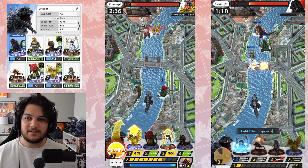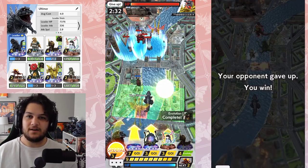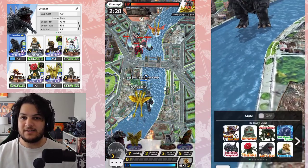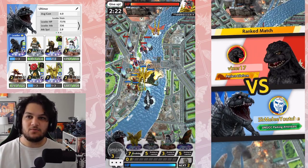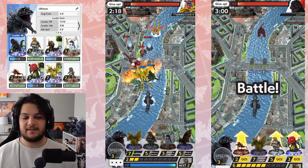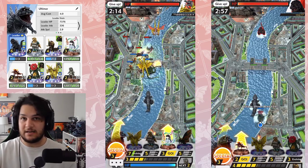Next is Kamacuras, and this is definitely the flex pick. I use Kamacuras to keep characters off my pre-evolutions or to distract other units during a big push. It's not a mandatory piece — you could swap it with something like Ebirah — but then you're running three or four evolution units. Kamacuras is the flex. Use it to distract units. You can take it in or out, whatever you want.